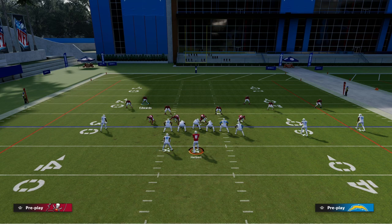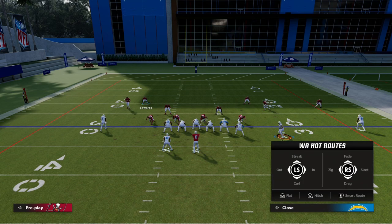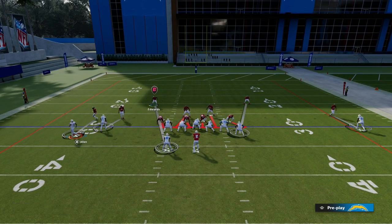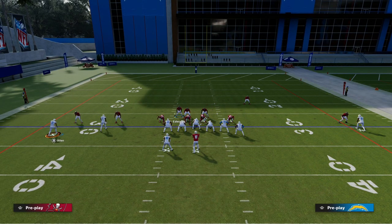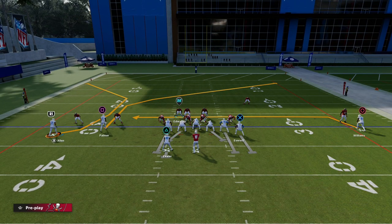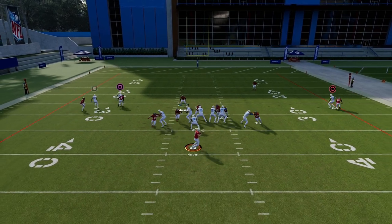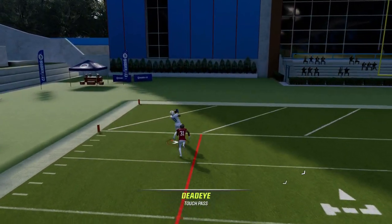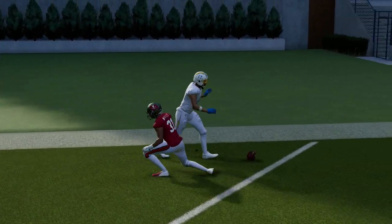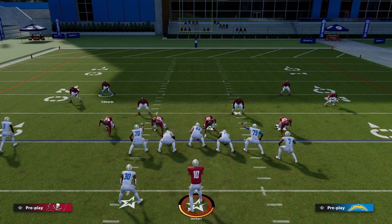I'm going to use Keenan Allen as the example. I'm going to put him across on a C route. You're standing down here hovering trying to attack with pressure, and maybe you do some kind of route combination like this out of U-trips. What you'll see is if I have a good receiver I can throw this C route against man-to-man and it's pretty good. The reason why is that shading in Madden is actually really important within your man coverage.